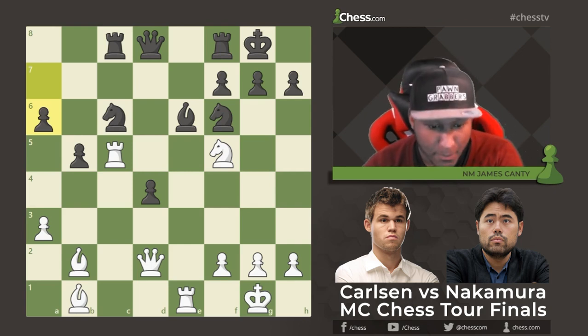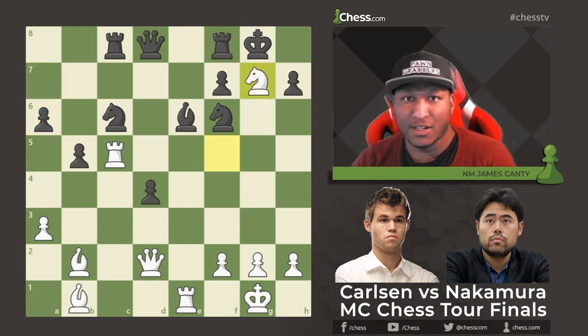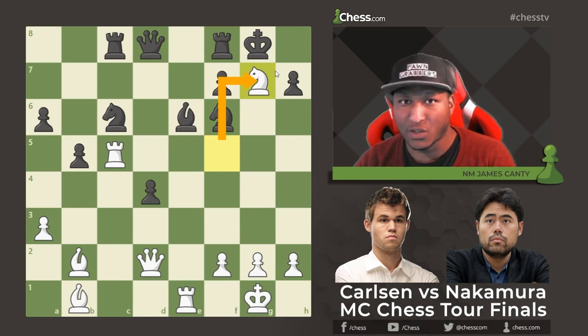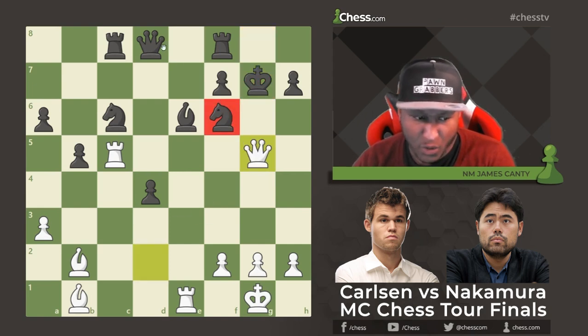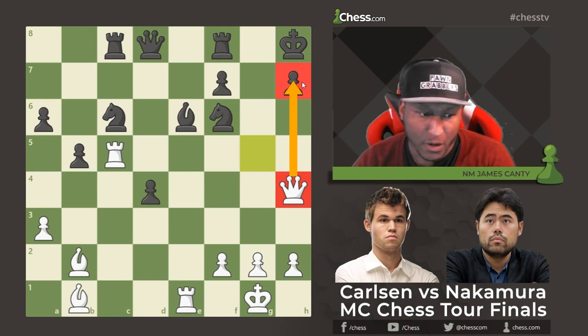White to move. Magnus looked at the board and played Knight takes g7! Knight takes g7 is on the board — can you believe it? King takes g7, he has to take — all cover is lifted from the king. Queen to g5 usually works well when the queen isn't already there, but we still have intentions. After King to h8, Queen h4 — we're eyeing this pawn.